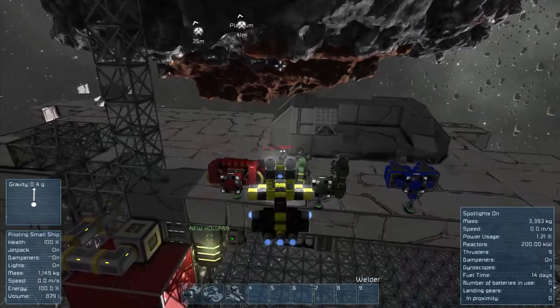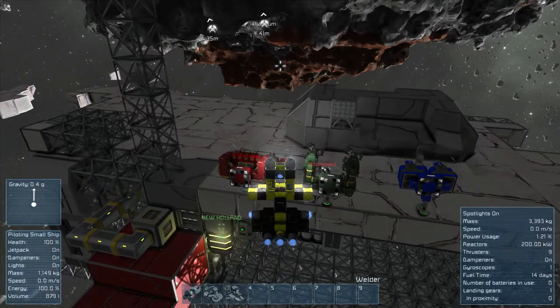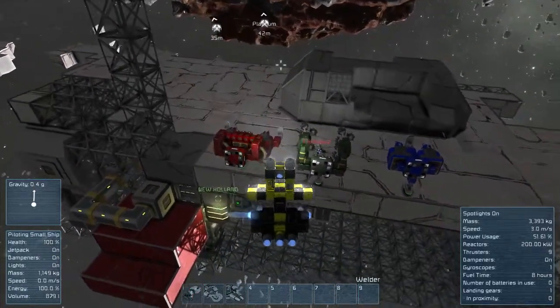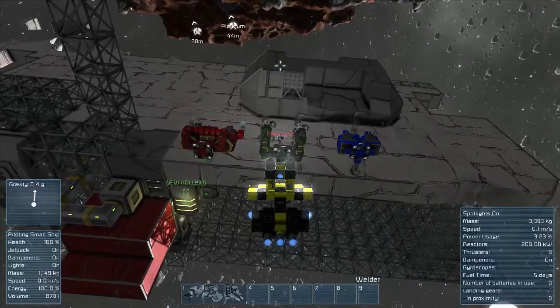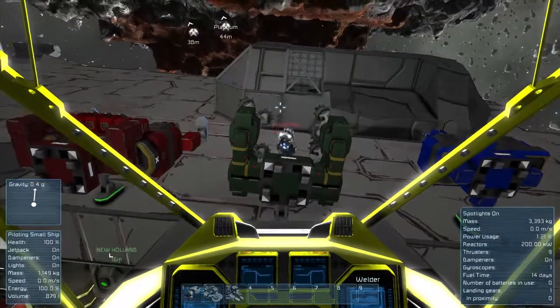It has a couple of landing pads to magnetically attach to stuff that it's grinding so they don't float away. Nice — it actually works pretty well. This harvester can also cut through rock. That's pretty cool. I'm going to prospect with that.